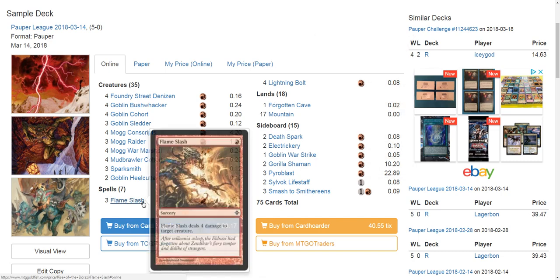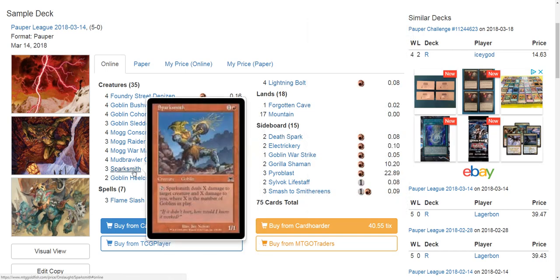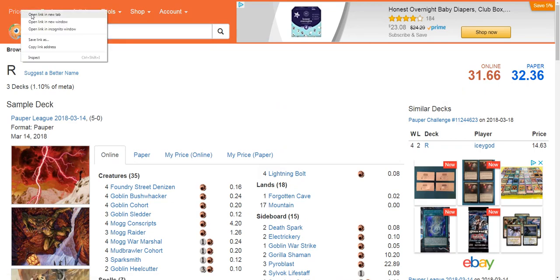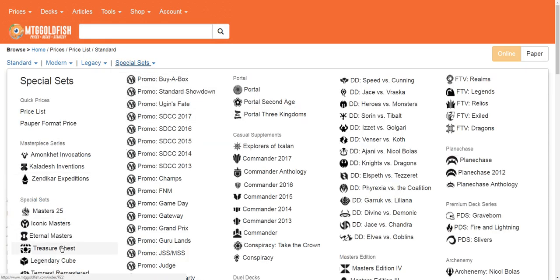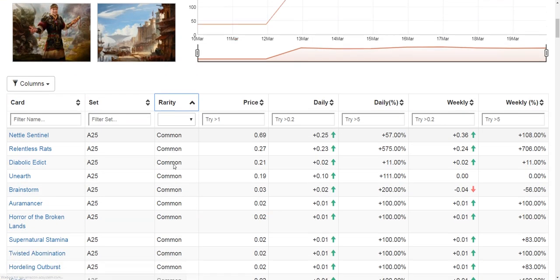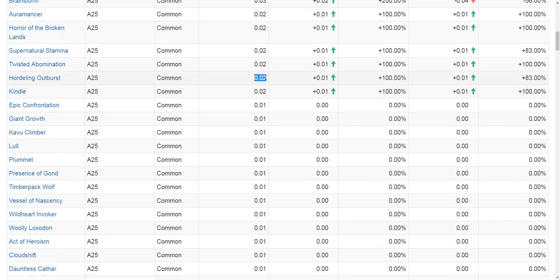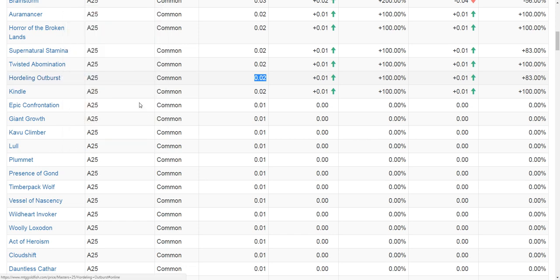You have other options you could include — a Death Spark or two in the main, four copies of Sparksmith, or some Hordling Outbursts. Hordling Outburst is Red Red Colorless, create three 1/1 Red Goblin creature tokens, and it's two cents right now online so cost is not an issue.